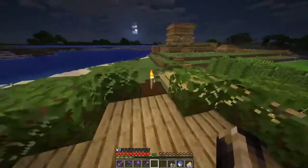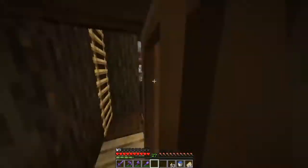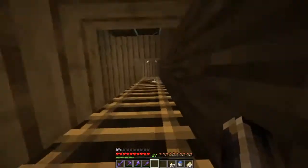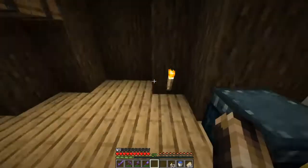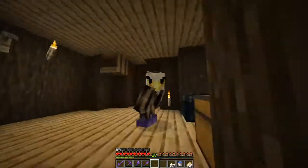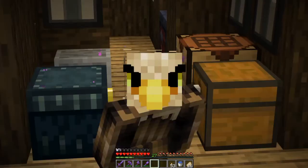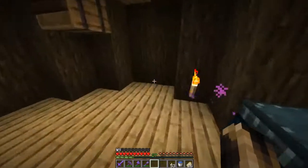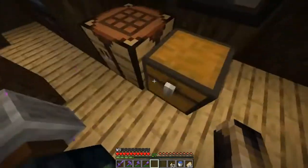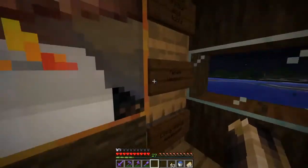And then here's the balcony overlooking it. This has been here since episode 2, I think. The enchanting room is not here at the moment because I've relocated it somewhere else - stay tuned to find out. This used to be the enchanting room, it probably still will be. I just need to fix it because there's nothing in it at all.